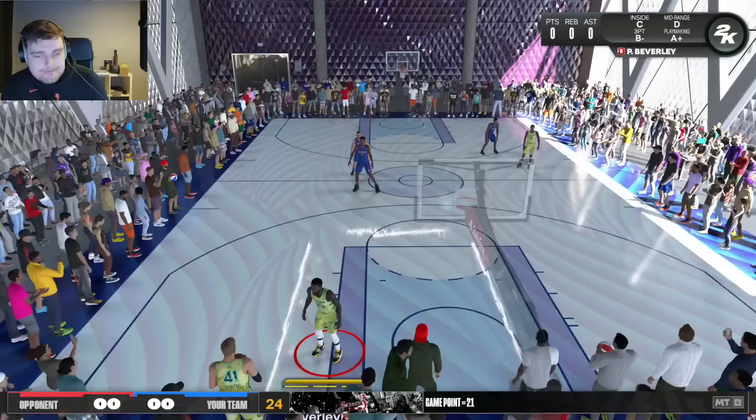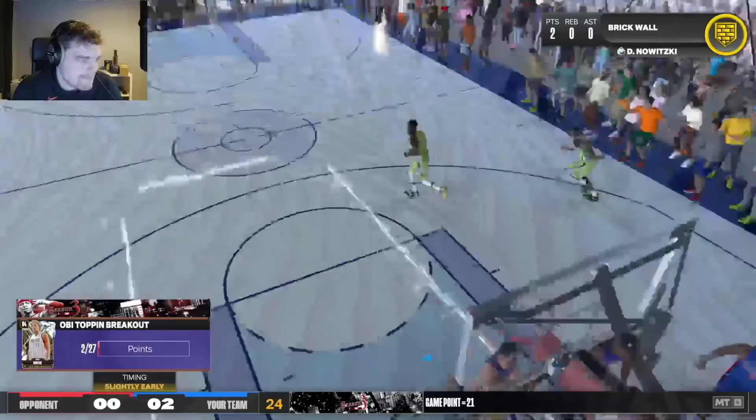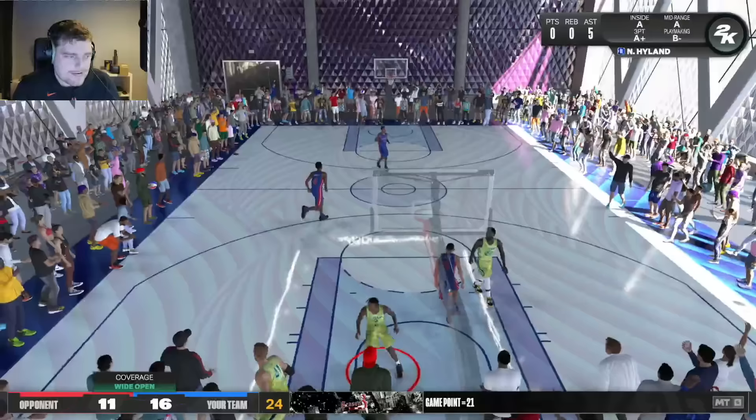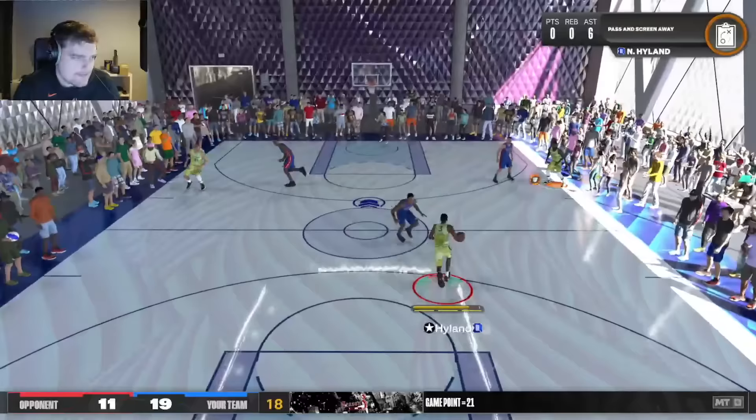The first Evo we do is Dirk Nowitzki, and while working on Dirk's Evo we're also Evoing up a couple of other guys — specifically the ones that need assists, plus getting the dunks needed with Dirk. Patrick Beverley's requirements are 20 assists, 5 three-pointers, and 5 layups. The three-pointers and layups are super easy, and so are the 20 assists — honestly one of the easiest Evos to get, and Pat Bev becomes a pretty good card. Dirk Nowitzki's requirement is 15 dunks, also one of the easiest — you'll get 15 dunks in literally 7 minutes by throwing lobs or holding triangle for cuts.